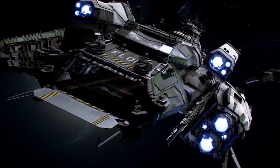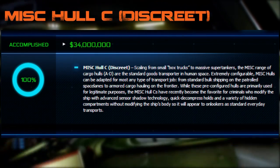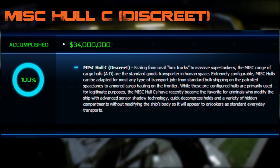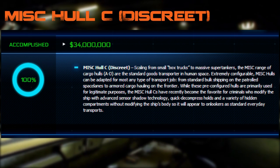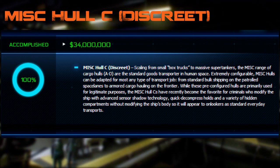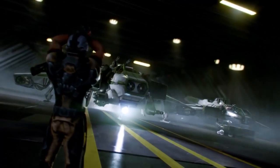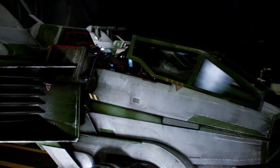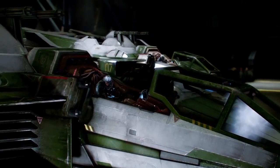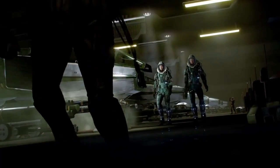The first ship in Tier 0 was the $34 million crowdfunding goal, the MISC Hull C Discreet — a massive super tanker used to transport standard goods. Extremely configurable, the MISC Hull C can adapt to standard bulk shipping or armored cargo hauling on the frontier. Based on lore, this ship has become a favorite for criminals and should be better suited to transport illegal goods hidden in compartments, quite a bit like the Millennium Falcon.